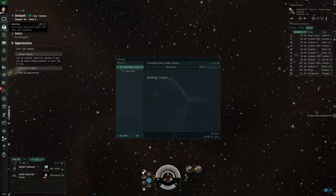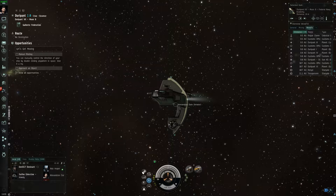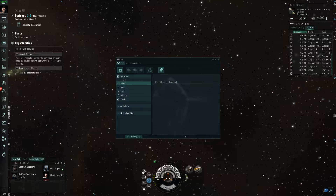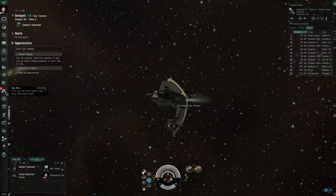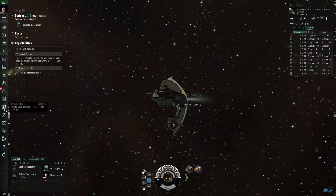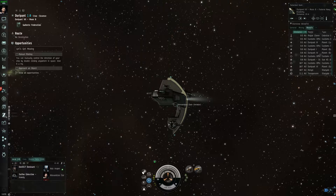This is our cargo hold with whatever is in our ship. We have Eve Mail, ship fitting, and markets. We also have corporation, fleets, map beta, ship tree, personal assets, and wallet — we've got a whopping 5,000 ISK, which is probably nothing. And there's journals, the New Eden store, opportunities, and help.